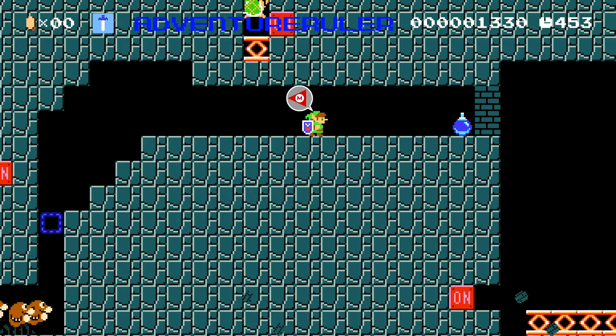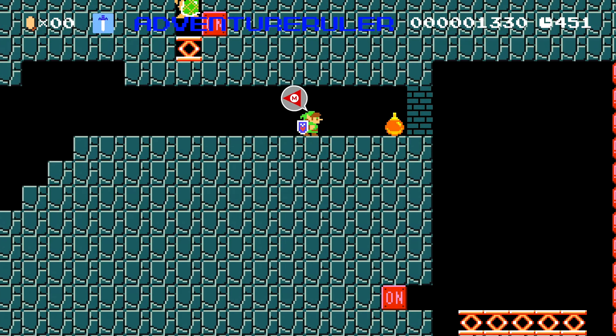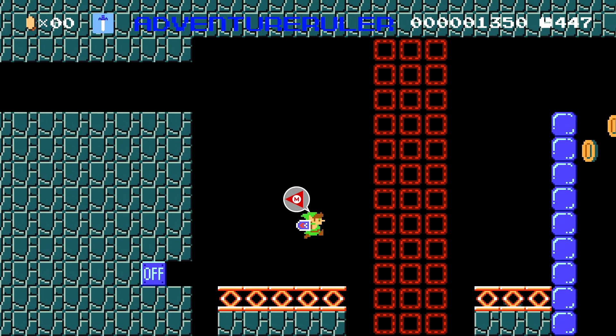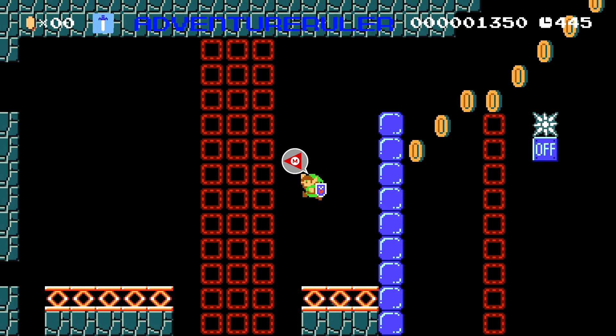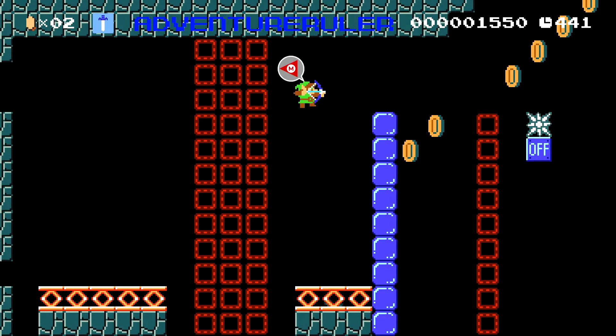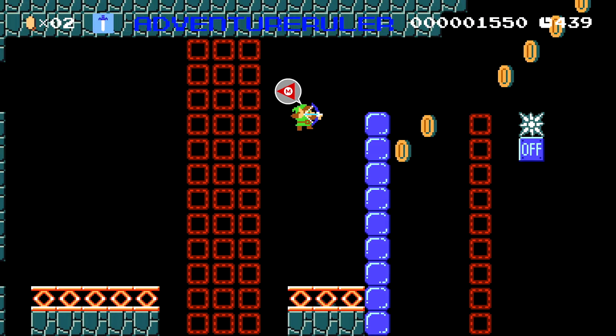In Zelda, they only really did this once as far as I know, so it would make sense if it was just for fun. If enemies or references to Mario began appearing more in Zelda games, would the world really be prepared for a Mario and Zelda crossover? Nah, that's dumb.